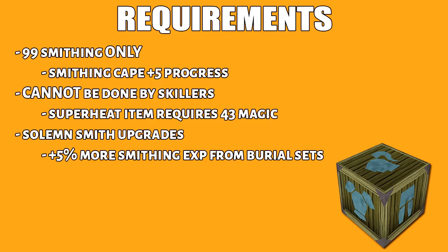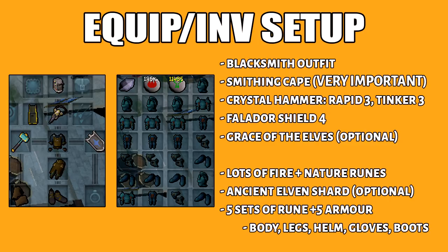I also recommend Solemn Smith, which is a reward purchase from Artisan's Workshop. Here is my equipment setup. First, I have the blacksmith outfit. You also want to bring the smithing cape as well because the perk is really amazing. As for the perks on the crystal hammer, I would bring Rapid 3 and Tinker 3.